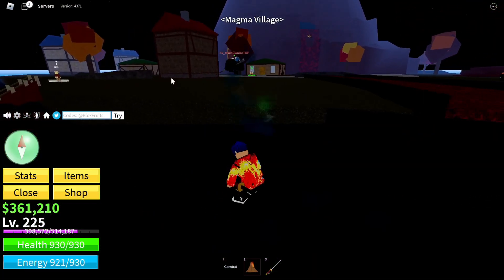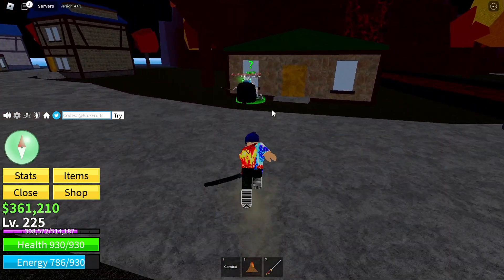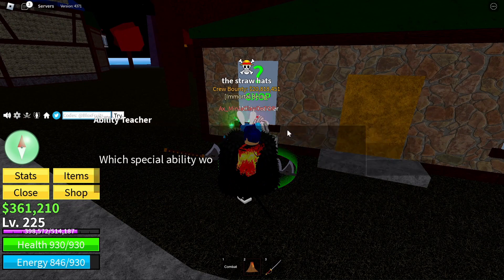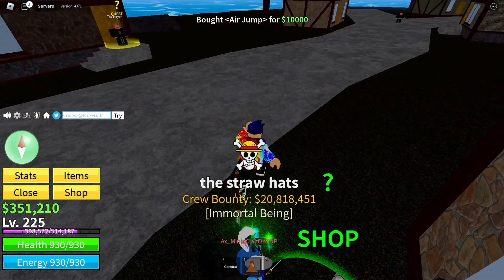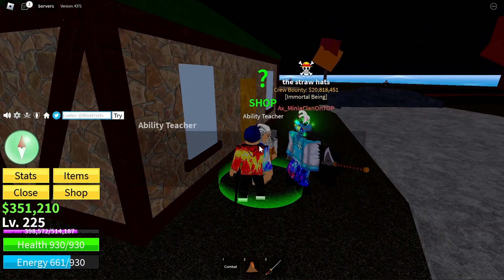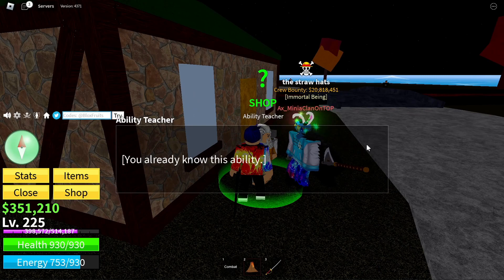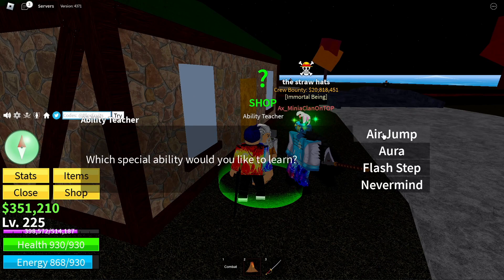Now we're at Magma. This is the ability teacher — this is the air jump that costs $10,000. I just learned it. Get Aura too. Should I just get all of them? Just get all of them — they're going to make your life so much easier. I got air jump, aura, and let me get flash step. Flash step costs $100,000.